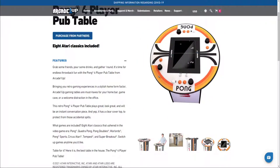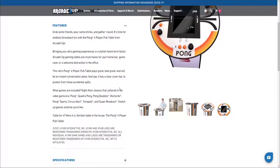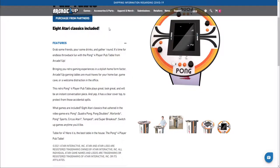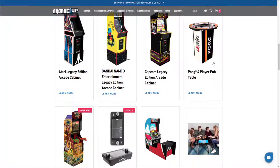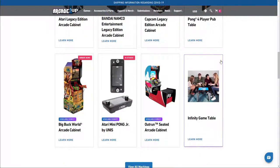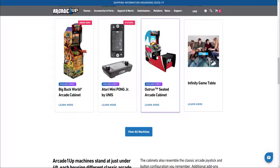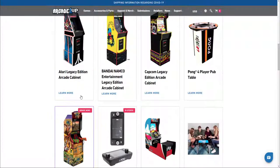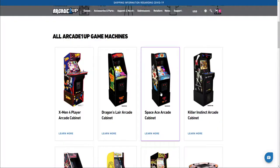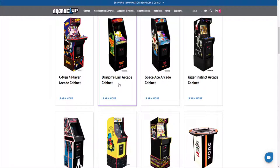It does look cool though. It's got Pong, Quadro Pong, Warlords, Tempest, and Perkis Atari on there, so it looks decent. It's not something I would purchase, but if I owned a bar - yeah for sure, there'd be other games I'd put in the bar. That's some of the other new stuff recently: the Out Run - I wasn't a big fan - and Big Buck Hunter, not a game I'd purchase. My picks would be Street Fighter 2, Killer Instinct, and Dragon's Lair. I wouldn't go for the X-Men 4-player for myself.